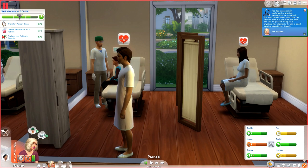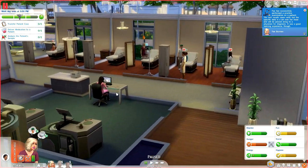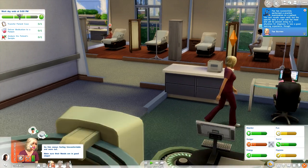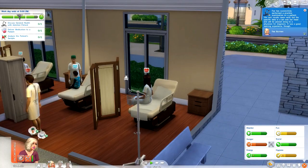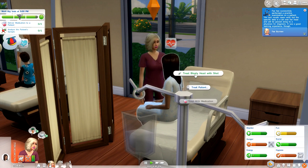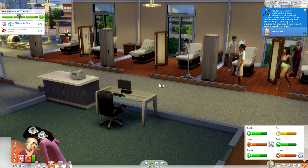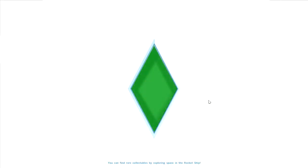I need to deliver medication to a patient but I can't yet. We're gonna go transfer the patient case. We need to discuss general health with a Sim - maybe after that we'll be able to treat her. We can treat her with the bloaty head shot, so she's feeling better and out of my hair. We didn't earn that promotion and I am furious - this Sim is making me screw up at work seriously, she's going to be the death of me.